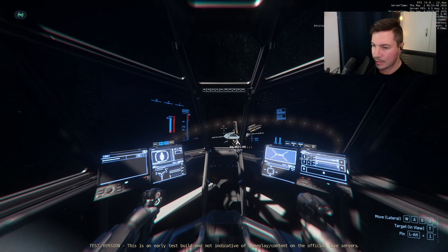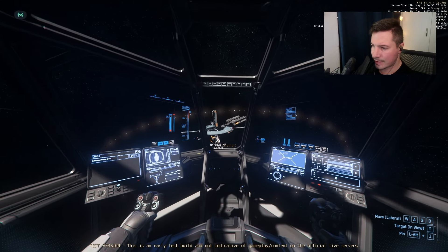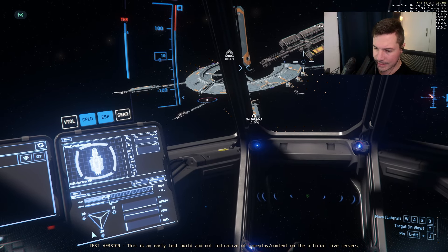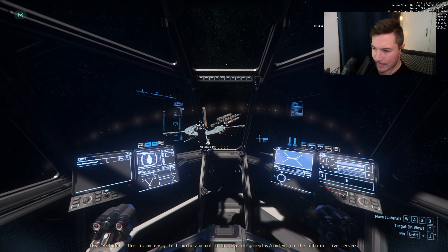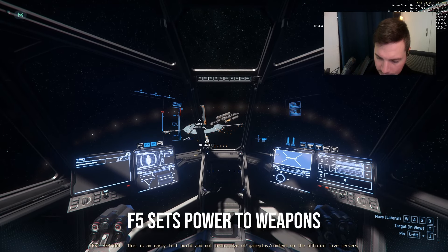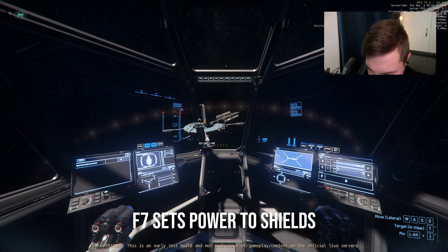There's also a boost which increases your speed — you'll see a bar that goes down as you use it. That's the basics. Our ship is in a neutral power state. Here is the power triangle — you can change this with the F keys. By default, I believe it's F5 for weapons, then F6, F7, and F8 to reset.